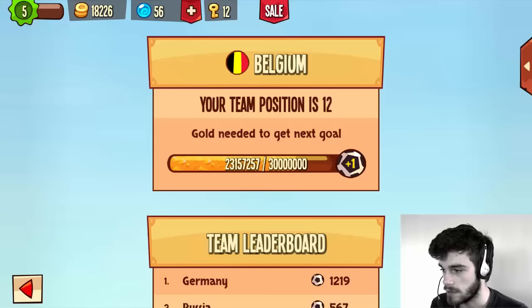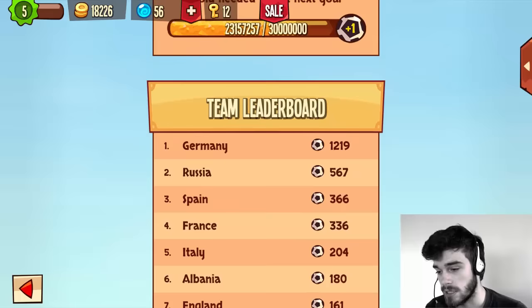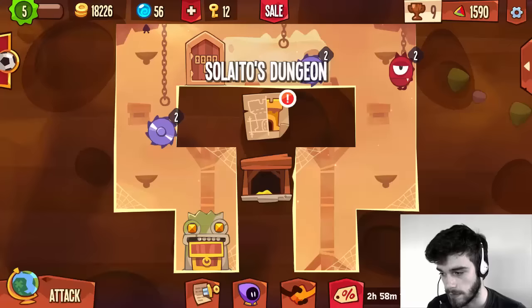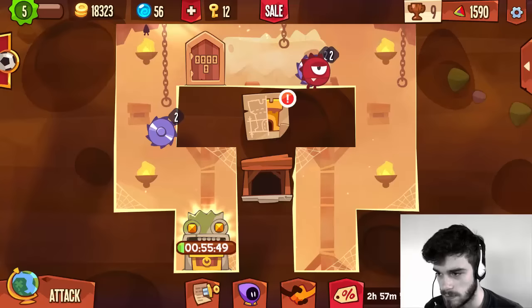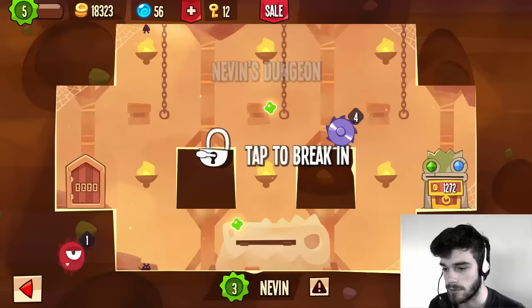I want to take a look at the scoreboard here and we are still in position 12 — I think we were also in that position previously. GermanKnee is still going strong. We're gonna have to steal a lot more gold in order to progress here. There's not really that much else to do except fight. We definitely need to get to Stone League, because then we can finally get into a guild, and that's really what I want to do.